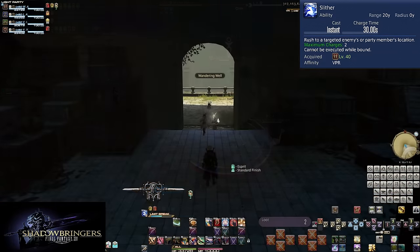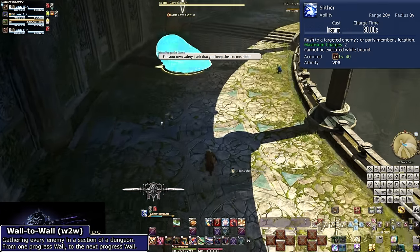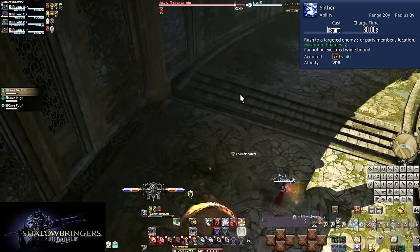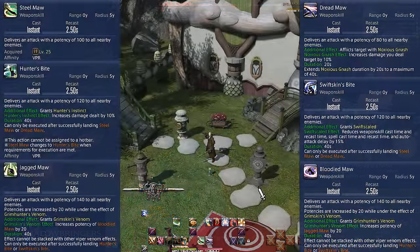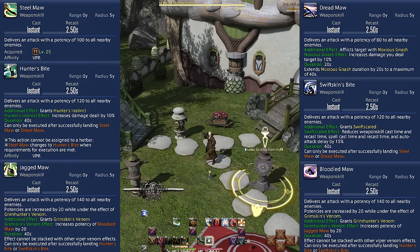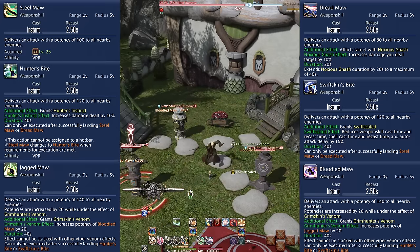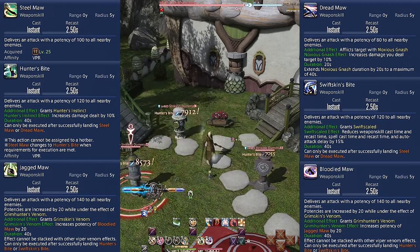There are other use cases for Slither, like wall-to-wall pulling — if you're falling behind the tank, slither to them. Now for our AoE toolkit, which functions extremely similarly to single target, even sharing the OGCD buttons. Levels 25, 35, 40, 45, and 50 give us: Steel Maw, Dread Maw, Hunter's Bite, Swift Skin's Bite, Jagged Maw, and Bloodied Maw. Like single target, all of this is put into two buttons, and every attack is centered on you with a 5 yalm range.